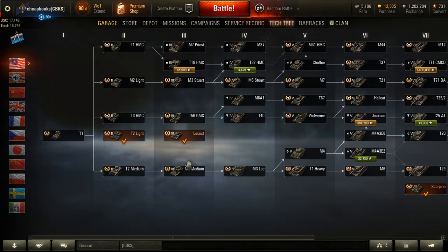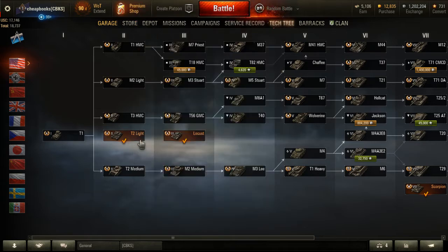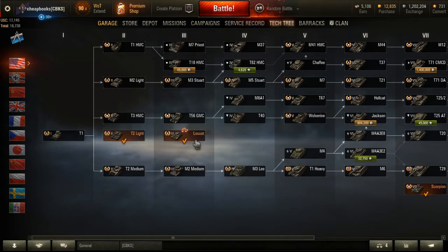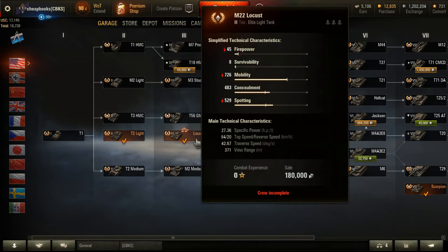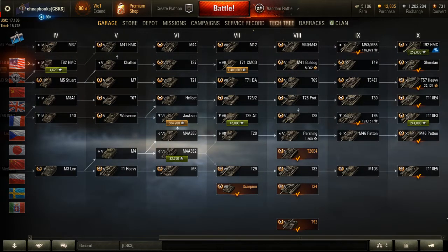Now let's go through the premium tanks. I own all the premium tanks that are in the in-game tech tree. The T2 light — I think it's okay, I guess. I really don't remember if this is the really good one or the really crappy one. The Locus — I love to play the Locus. If you like to spot, the problem is the view range is really not that great, and it doesn't have a lot of ammo. I run out of ammo with that.